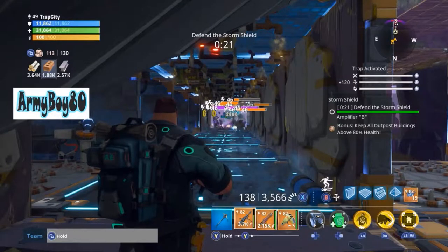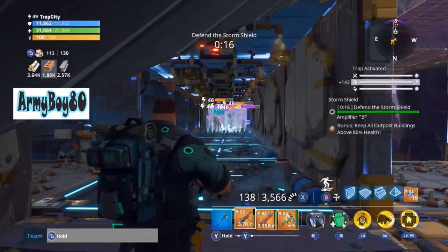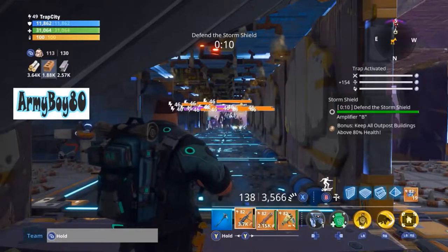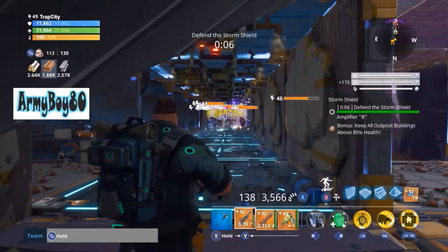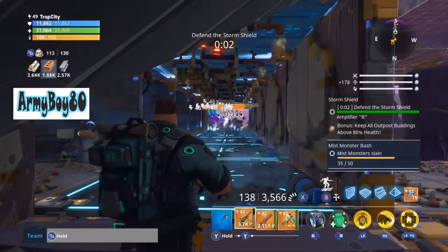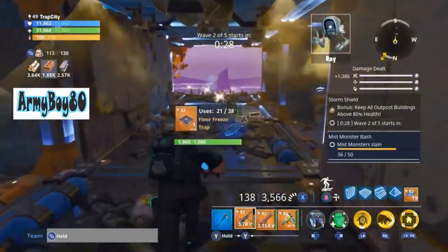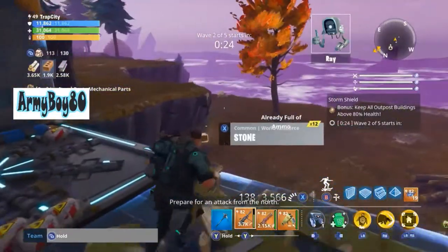This is Power Level 10 for Plankerton 10 — I won't have Stonewood to do anymore, I did that in my previous video. All those guys are just dying — pretty nice. Now that they're all dead let's go get the goodies and head out.